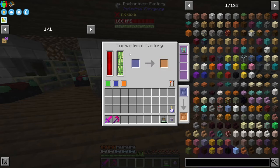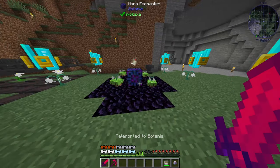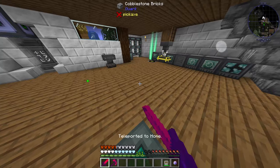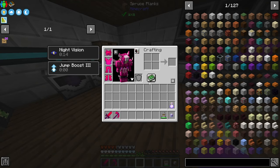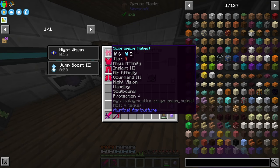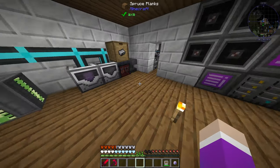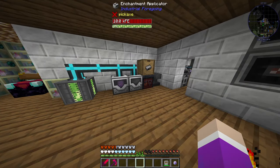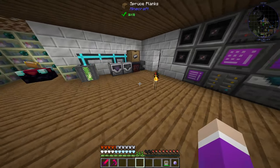We added most of these enchants using the enchantment factory, and we also ended up getting ourselves the mana enchanter to apply multiples of the enchants onto the armor without having to worry about using XP. I was hoping we could increase the protection level — it says 5 here, default is 4 — but I think it's been patched so you can't go any higher than the default. That was kind of a rip when we found that out.